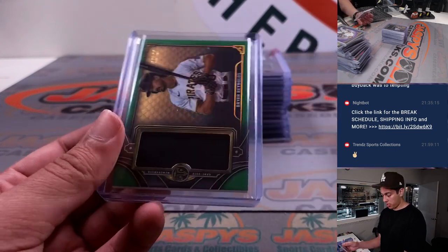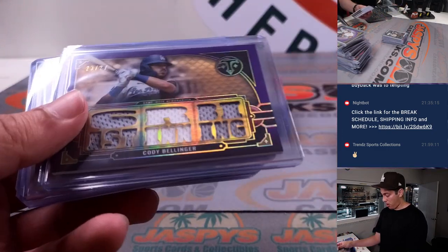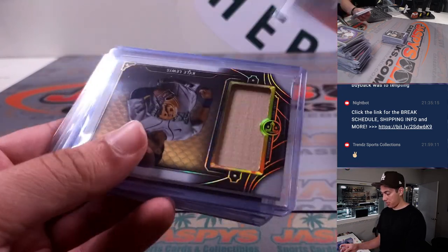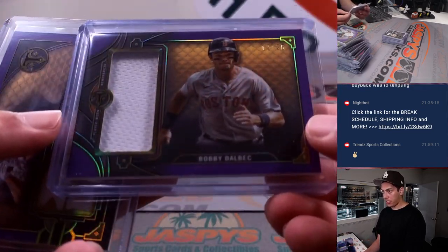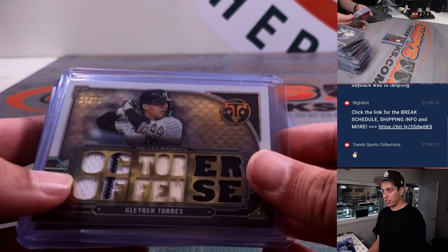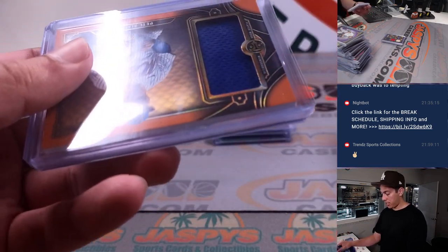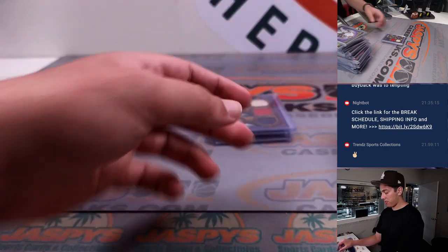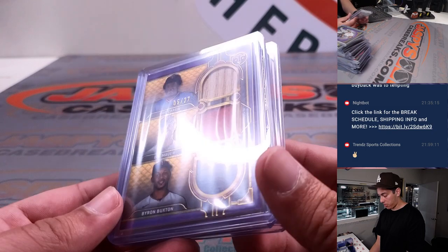Olsen, Ryan Reynolds. Joey Bart, Bellinger. Luis Heal. Seager. Kyle Lewis. Bobby Dahlbach. And a Giancarlo Stanton. Almost there — Glaber, Hoskins, Benintendi, Pete Alonzo, Urias. Sick Triple Relic for the Twins — Rod Carew, Joe Mauer, and Buxton out of 27.